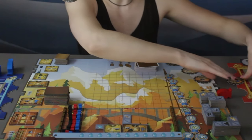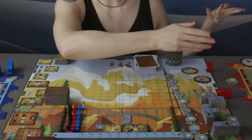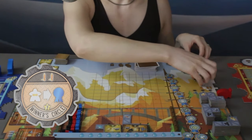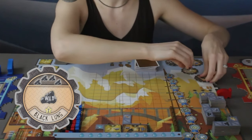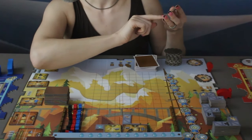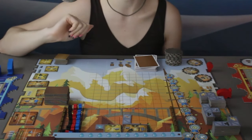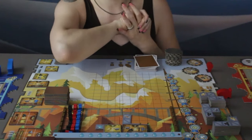You can buy a gear according to the cost shown — this one is two water, two whistles, etc. You place it on your plaque in one of the six slots and it stays permanently. Some upgrades have abilities like moving a worker to get a prize, or acting as a wild coal resource. Others are used to get victory points at the end of the game — like getting three victory points for every two scaffolding you've built. There are only six slots, so choose your upgrades wisely.